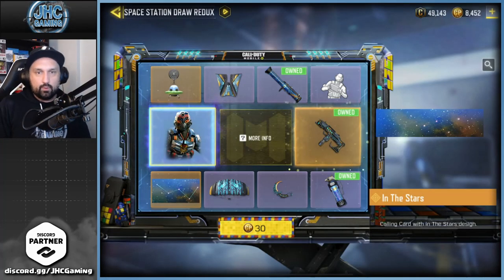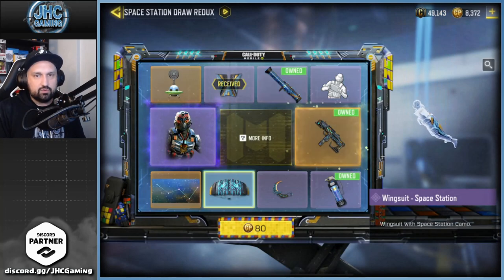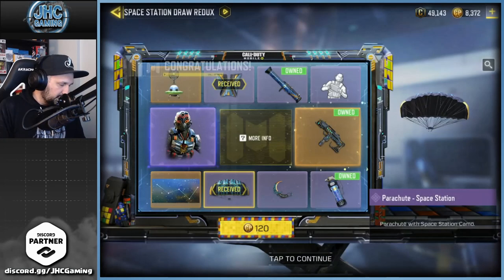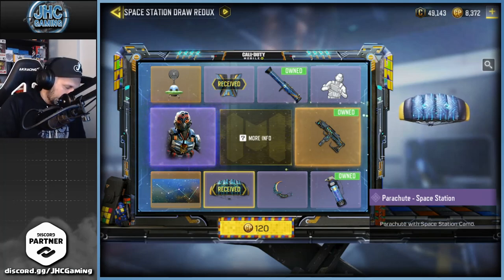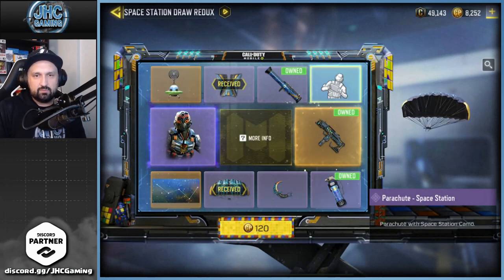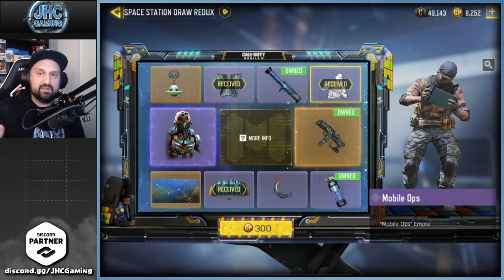This is the first spin of the day — imagine getting the soldier on the first spin. Some guys get the soldier on the second or first spin every week, I see these comments all the time. We start with the wingsuit and parachute on the first two spins. Let's keep going — 120 CP is the next one, we're gonna use these in battle royale I guess. Oh my god, there's the emote on spin number three!